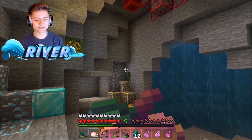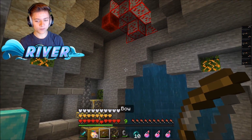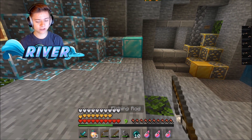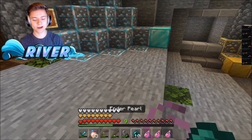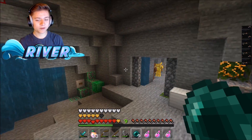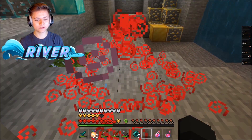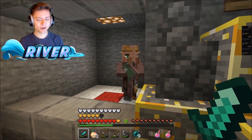The hearts and armor bar are pretty custom, really liking that. Let me show you eating the golden apple. The bow is pretty normal — no edit on that. Same thing with the fishing rod and flint and steel, pretty basic. The ender pearl might be slightly edited or not, hard to tell. And lastly we have the instant health potions.